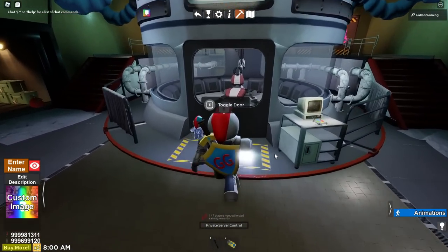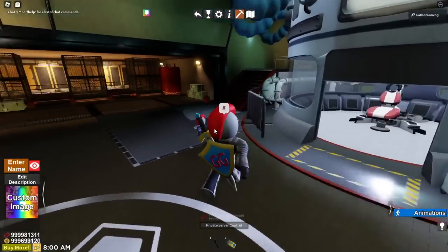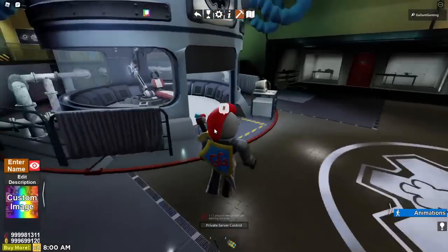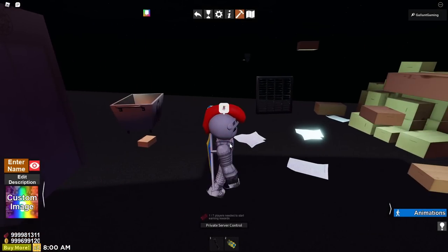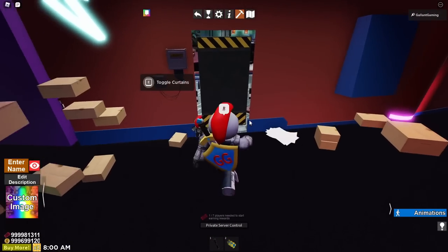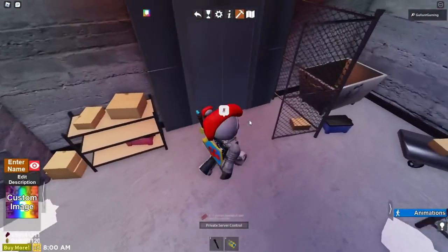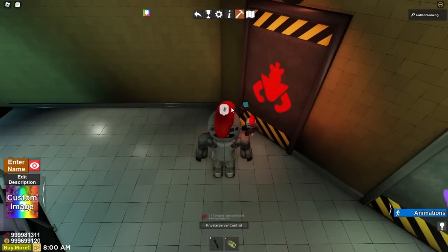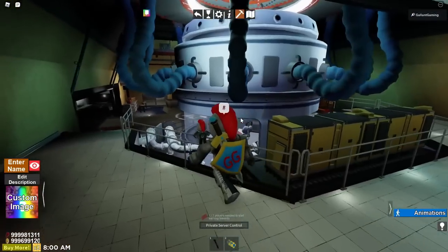This looks insane. It's so cool. You can actually go in the doors, and it leads you right back here — straight back to Rockstar Road. That's how you can access it in the game, and then you can teleport back down. That is so cool.